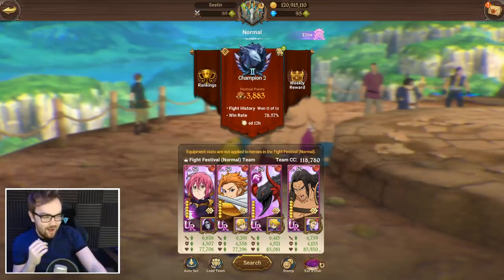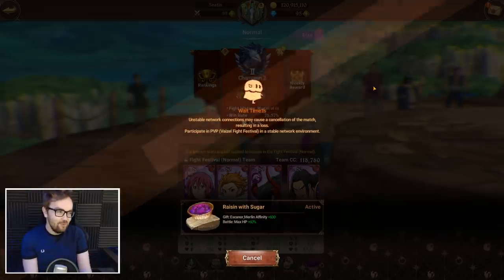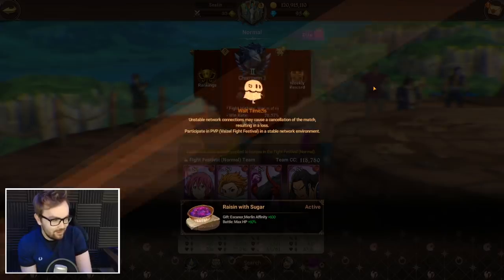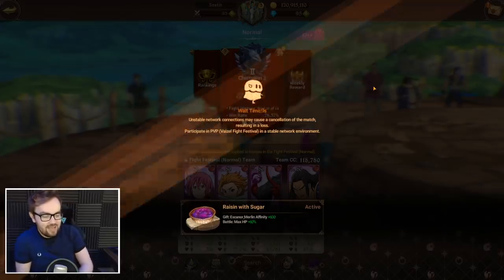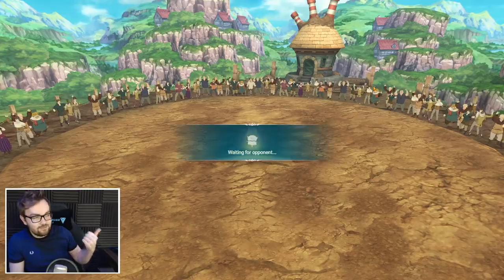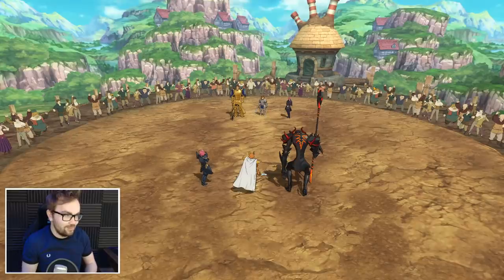Ladies and gentlemen, today I have fully maxed out the red version of Gallant and I thought we'd bring him into the mono red Escanor nightmare that's known as global PvP at the moment and see if we can beat up some red Escanors. Gallant kind of does two things to somewhat counter and help mitigate the red Escanor team — he can remove buffs, and his commandment makes it more annoying for Gotha as well.